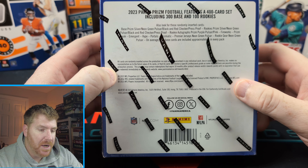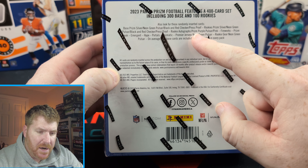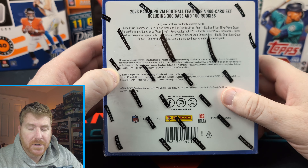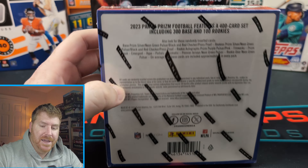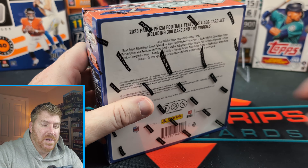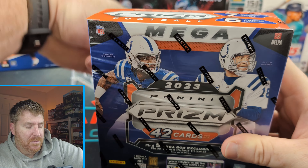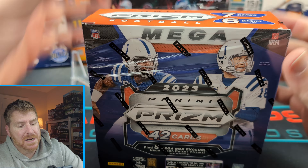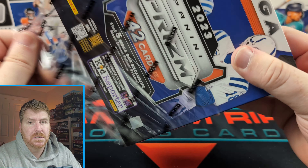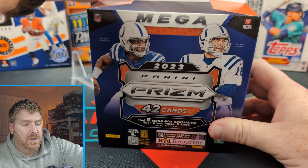You can get red checkered press proof. Those would be great. Oh, you can get rookie autographs — am I a liar? Maybe I'm a liar. We'll see again. Let's not hold our breath on anything. Prism always the highlight of the card year for football. Prism mega box is $60 American. And this is what you get.